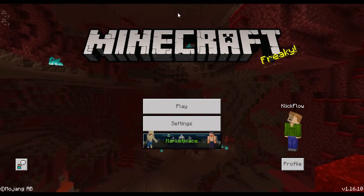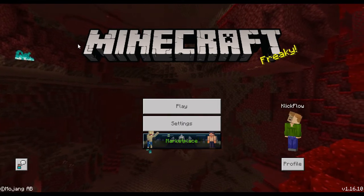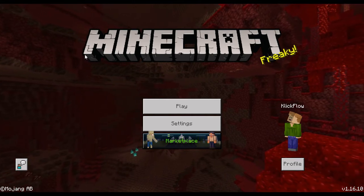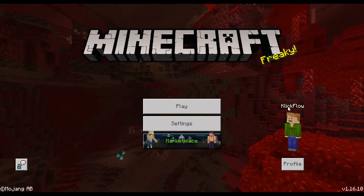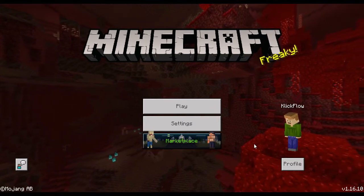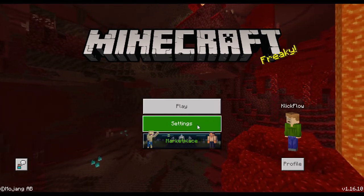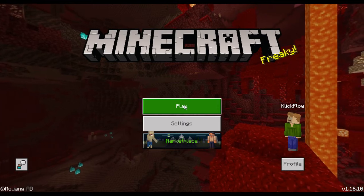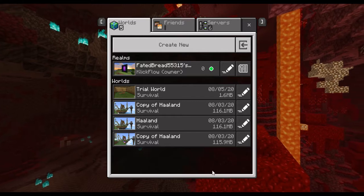This is the Minecraft home screen that you'll see as you first enter the application. There are a few options: your avatar which you can edit, the play button, the settings button, and the marketplace. We're going to click the play button, which brings us into our worlds and other options for how to play the game.